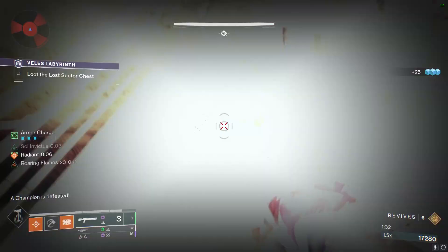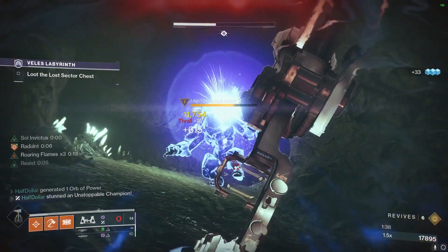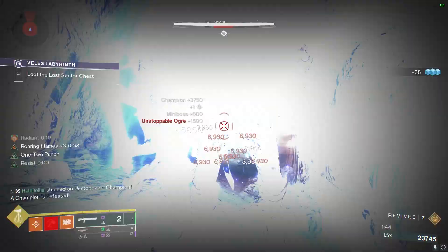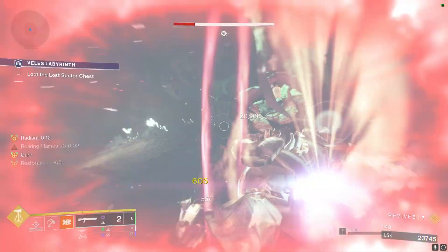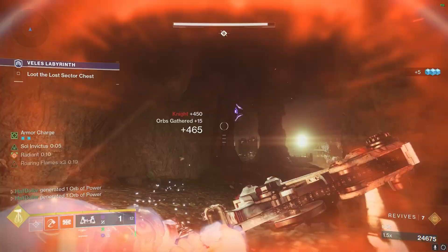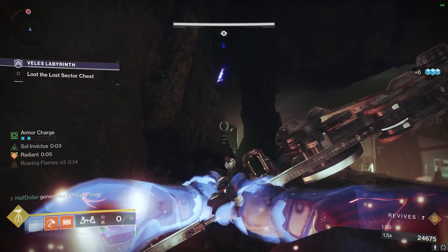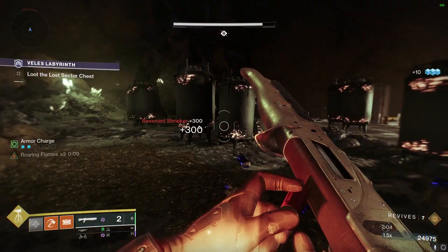Once we jump across this gap, there will be an unstoppable. Kill the unstoppable with Leviathan's Breath, then come over here and start the ritual by killing this wizard.